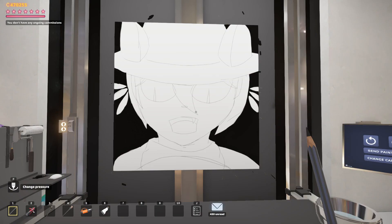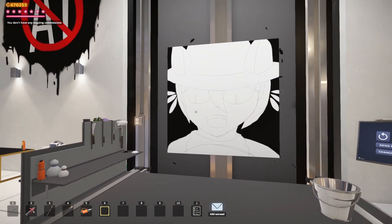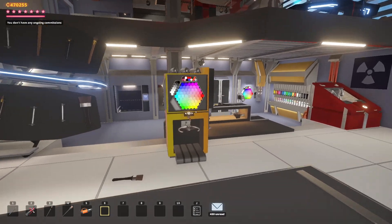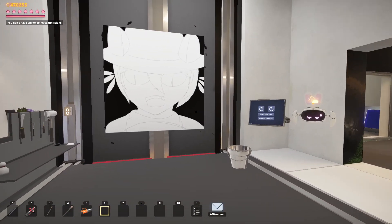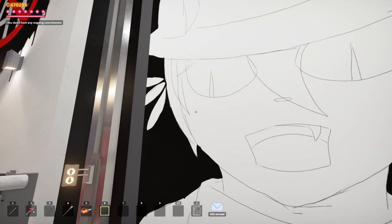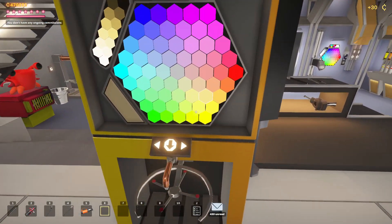Eight hours later — well, we're gonna use a SpongeBob transition to jump ahead. Now that we have the black background done, we've got to start on the rest of the painting. I think we need to start first with the skin tone and then work our way out from there. This is going to be a huge light source, so it's going to cast a lot of highlights and shadows on various parts — the hair, facial features, scarf, and hat.